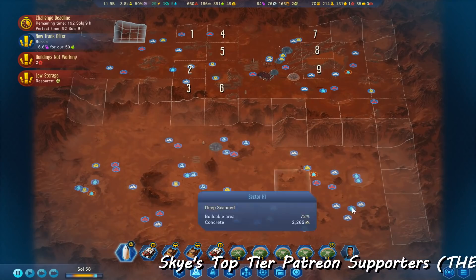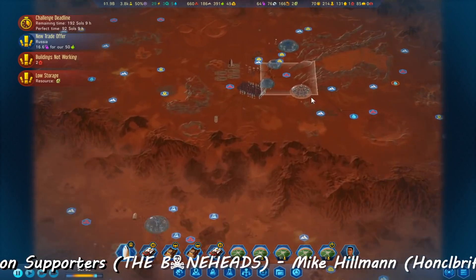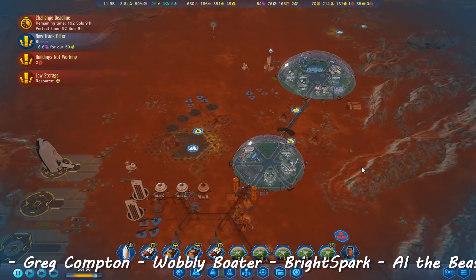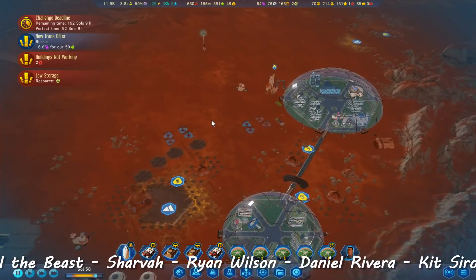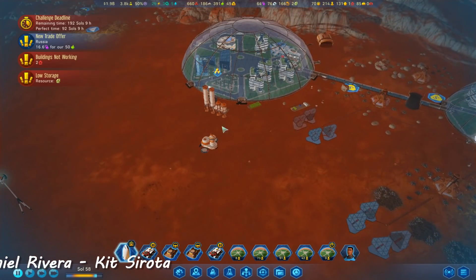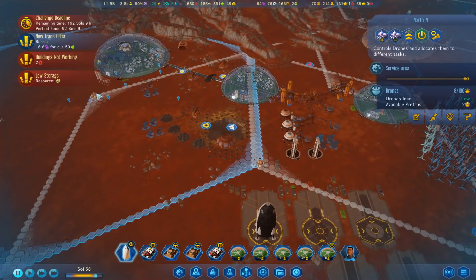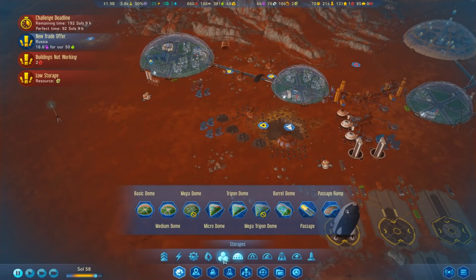Welcome back guys, things are going pretty awesome so I'm just gonna blast on with this. I was looking up here and I want to put in another engineering dome. I was thinking well where could I put it - maybe up here - but when I tried to place it here I couldn't get it close enough because this hub is in the wrong place. It would be really nice if it was overlapping this fuel depot here.